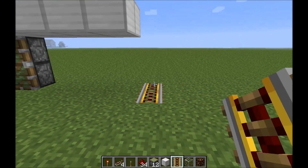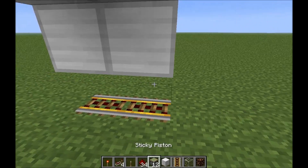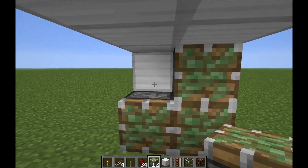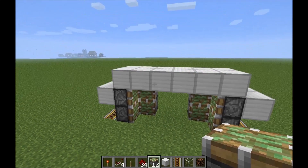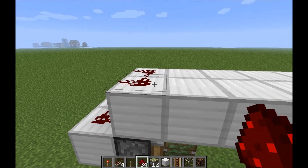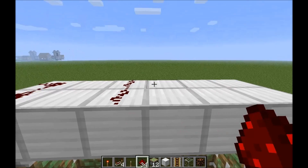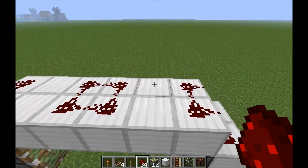Put 2 powered rails down there, just like on the other side. Place the blocks, and then repeat the pattern with the pistons, like so. Now just wire it up very simply — 4 bits of redstone there, 4 in the middle, 4 over here, and then your repeaters.